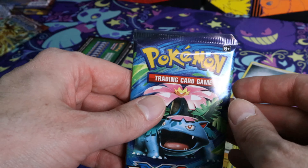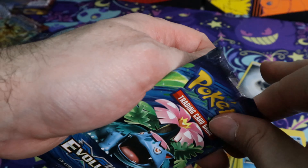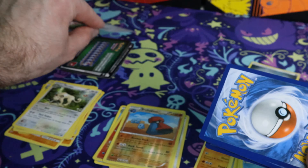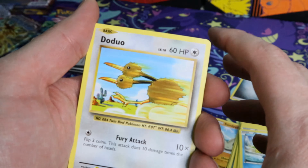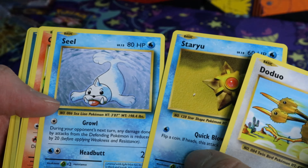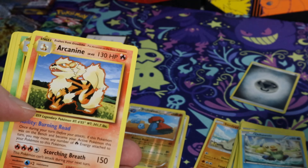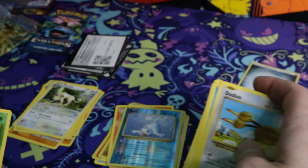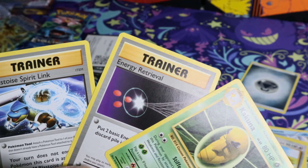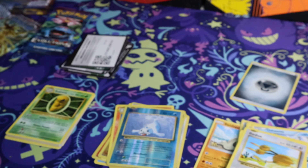Last pack. Evolutions. Will this redeem the whole thing? Who knows? Probably not. Because that's just how life usually is. Green code card, which means no. There's no redemption here. Got a Two-Headed Bird. Got a Star, Fish, and a Seal. Got Charmander, Magnemite, Foiled Seal, and an Arcanine as the rare. So yeah. Kind of a bust. But whatever. I guess I got what I paid for. Good thing I didn't pay too much for it.